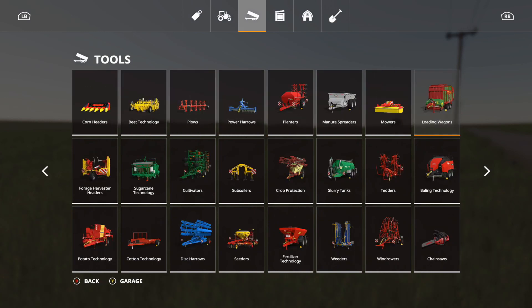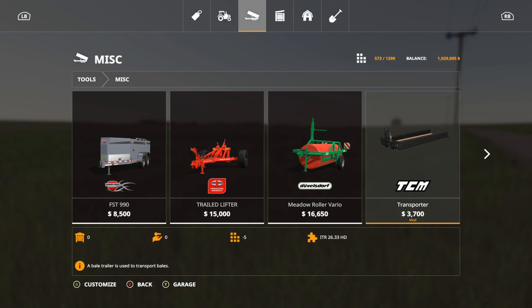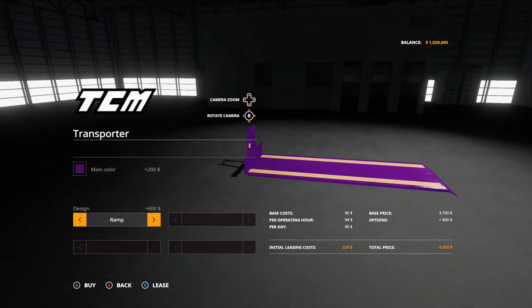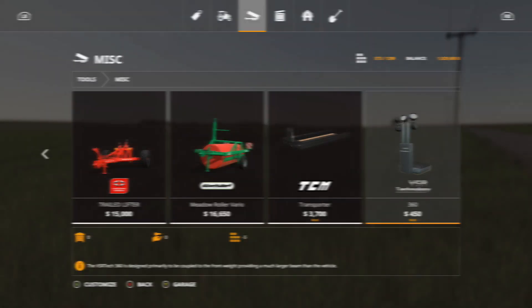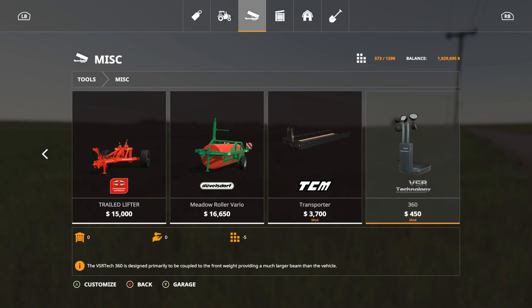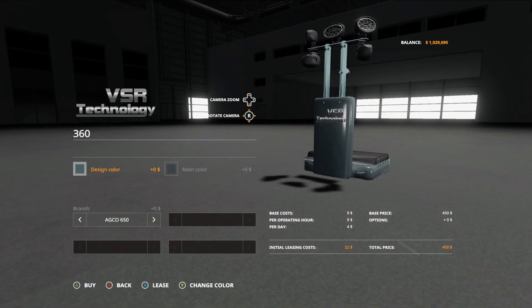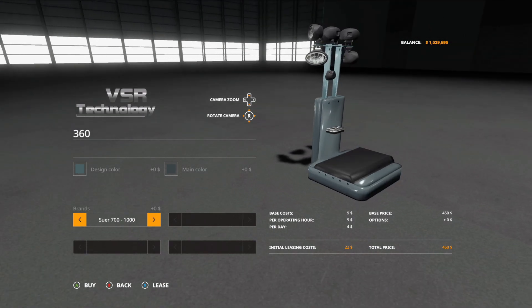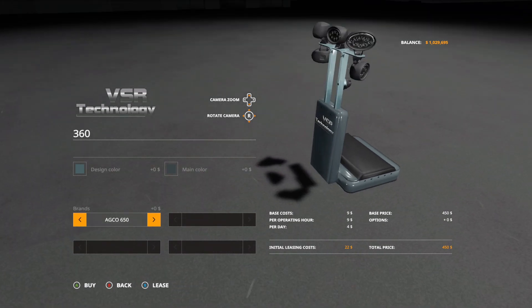In the miscellaneous section of the TCM Runner Pack, there's the transporter at 3,700, 5 slots, any color. Design options include standard, ramp, stakes, or stakes plus ramp. The last regular mod today is the VSR Tech 360 — 450, 5 slots, miscellaneous section, basically lights and a weight. Design and main color are any color, with brands including Echo 650, 1100, 1500, 2300, Sur 700, 1000, 1600, 2400, and Pickup 900, 1150, 1800.